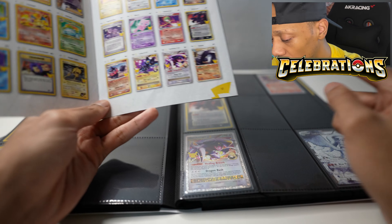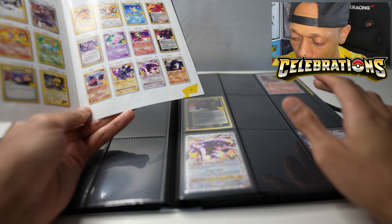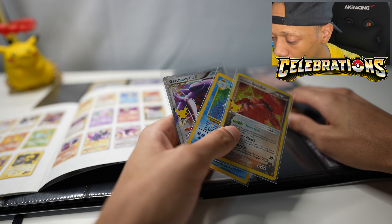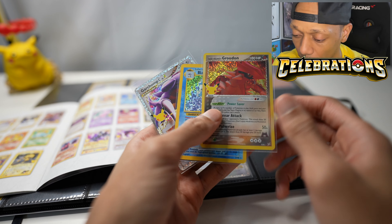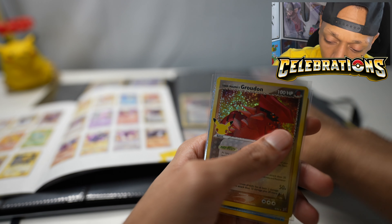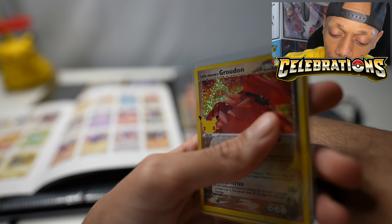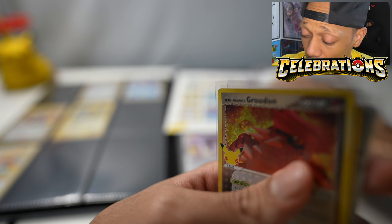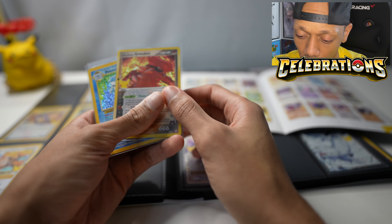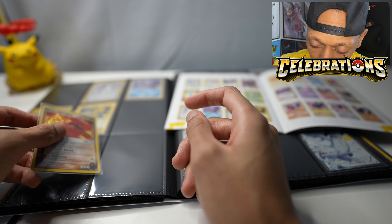So it's Garchomp, Luxray, and Claydol going right into the binder. I want to get Shiny Magikarp also — it's just looking so good in the paper. We got Claydol there, and then it's Umbreon Gold Star, Gardevoir EX — I have another one of this — Mew EX, which I really want, Rocket's Admin, which I didn't even know was in the set until earlier today, and then Groudon. Team Magma's Groudon — that's right.